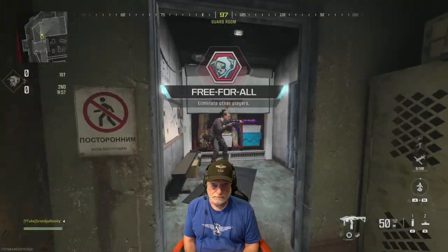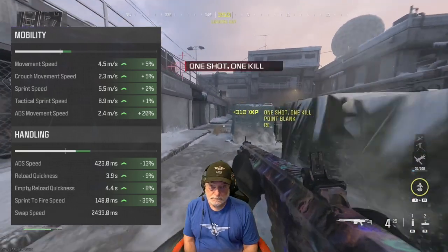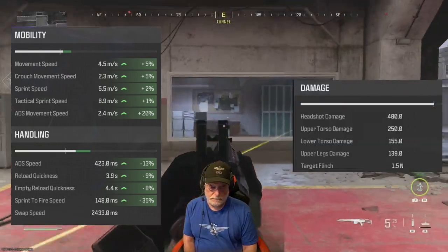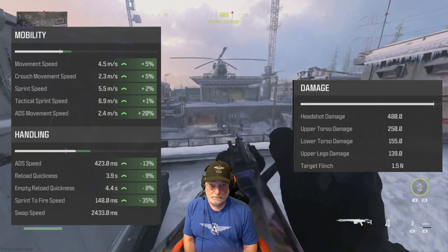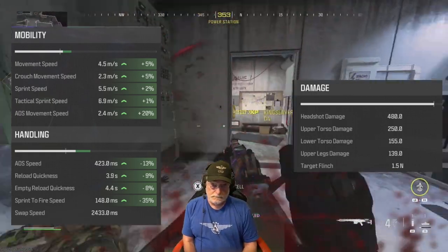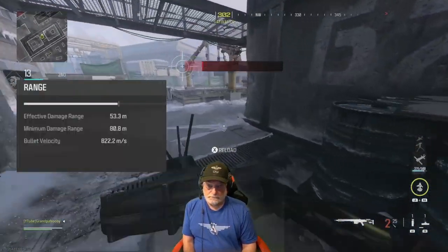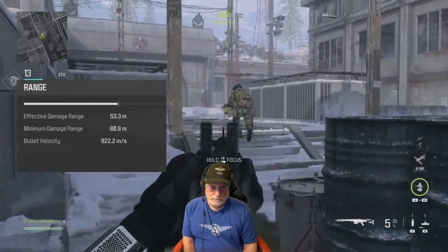Good morning, Starshine — the earth says hello. So let's look at the mobility and handling. It is fantastic for a sniper rifle, especially the mobility. The ADS speed is okay at 423 on the fast side. Look at the sprint to fire — 148 milliseconds. And it's a high-damage sniper rifle all the way to the lower torso: a one-shot kill out to 53 meters. Minimum damage range is 80 meters. So on the maps I'm playing, this thing is going to eat.